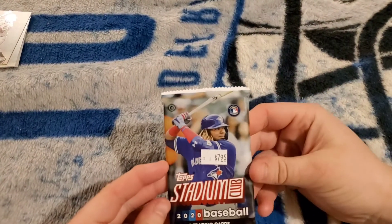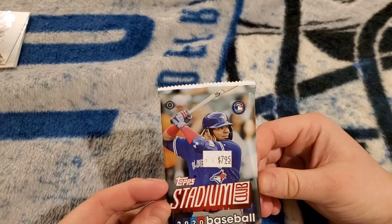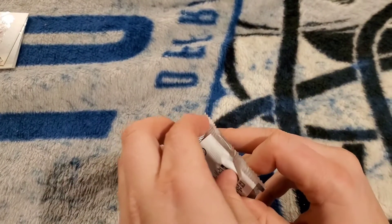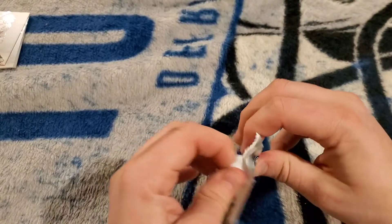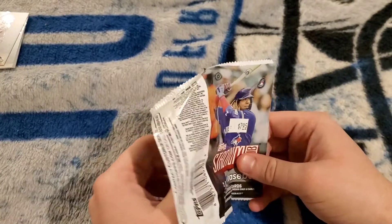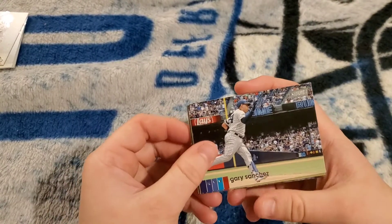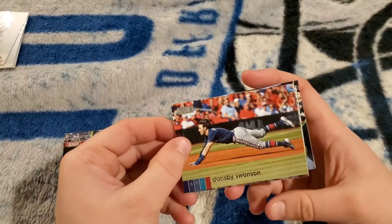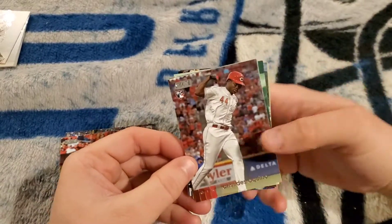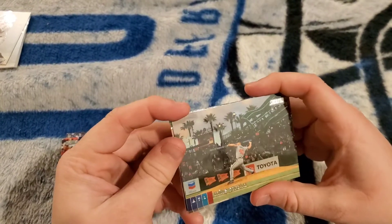Alright, hopping over to the Topps Stadium Club. I've never seen these before. I bought them — that's the only time I've ever seen them. A dollar a card, that's pretty rich. Hopefully for good reason — it's a massive hit. Gary Sanchez — interesting looking cards. Dansby Swanson. There's Steven Kwan — look at that, I like that. It's a good looking card. Mike Soroka.